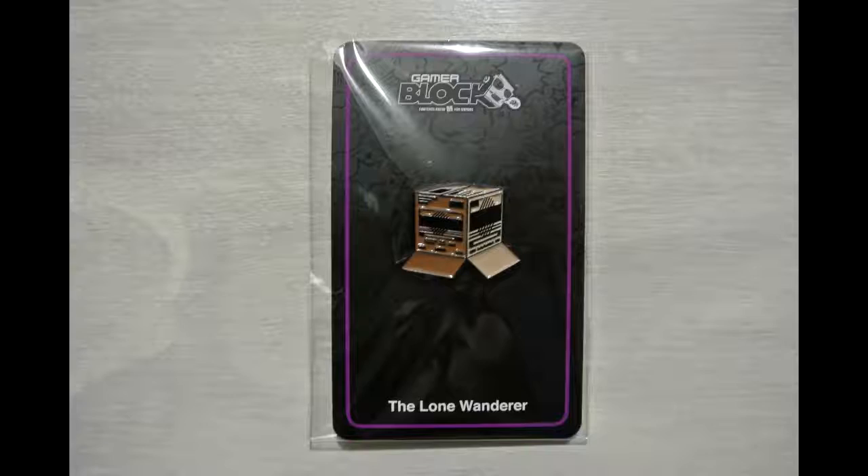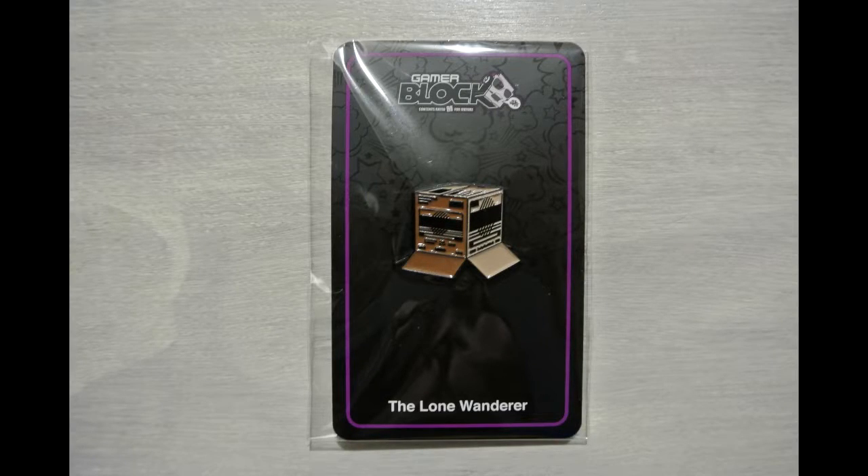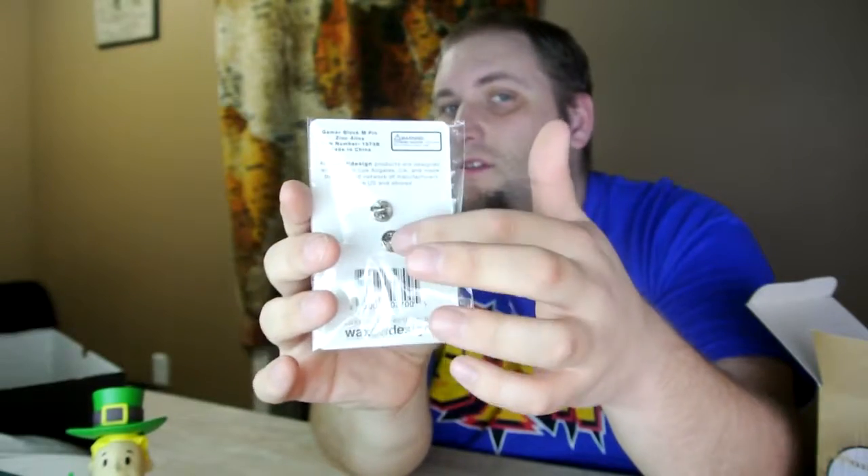Next we have the Lone Wanderer pin. They're doing it with those clasps I like. I'm guessing this is about unboxing because it looks like a box that's been opened from the bottom. We'll see what it's relevant to at the end of the booklet.